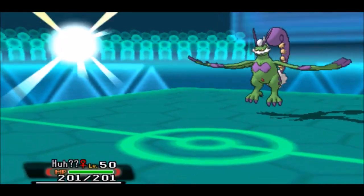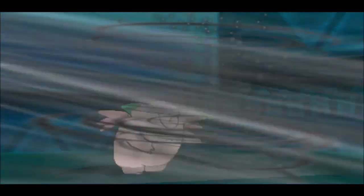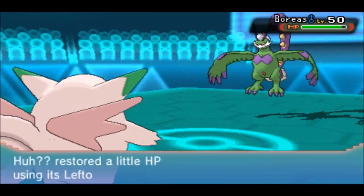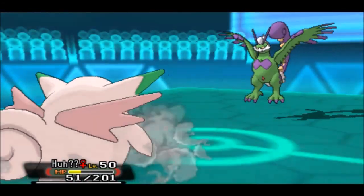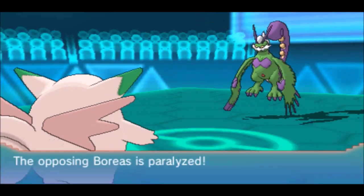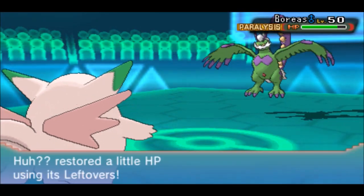Anyway, I'm going to switch Charizard X out and bring in Clefable. He's going to wall up against Tornadus. He goes for a Hurricane with Tornadus — it does almost 50%, and I go right for the Thunder Wave, hoping I do not get confused by Hurricane. He goes for a second one and does not confuse me. I'm down to 26 HP though, and I get the Thunder Wave off, which is fantastic. So I go for Moonlight here to heal up some HP after Leftovers recovery.